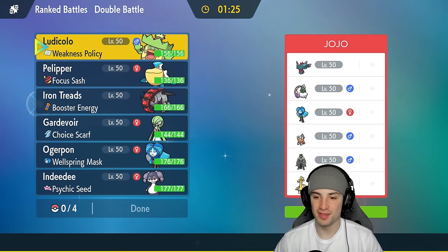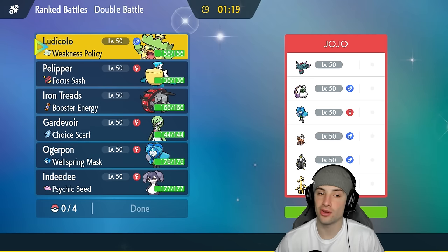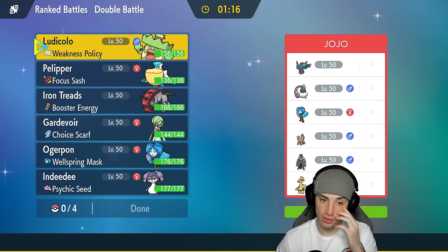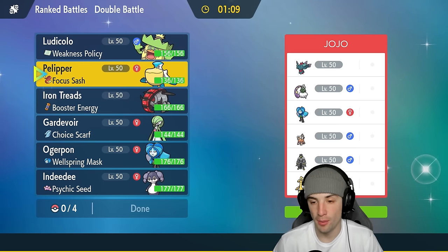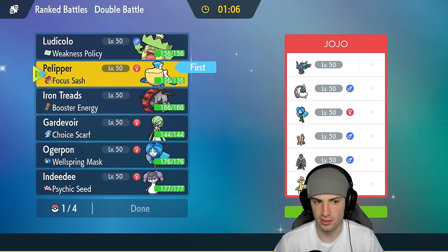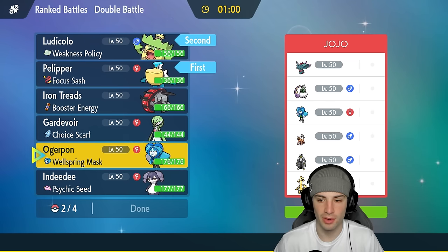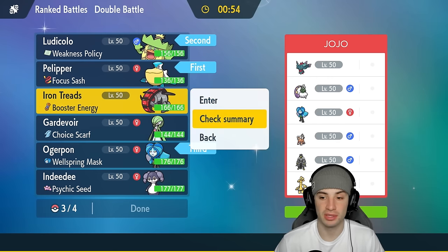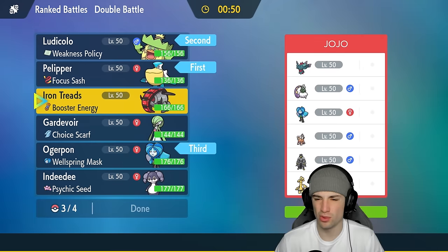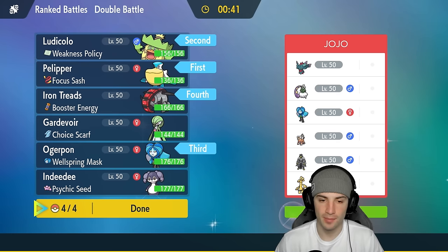Moving on to our first match — we're going up against a decent meta squad. They've got Urshifu, Calyrex, Landorus, Ogre Pon just like us, Flutter Mane, and Tornadus — two great Pokemon thriving in the meta right now. For leads, Ludicolo and Pelipper isn't bad. I like it, I'm going with both of them. We'll bring Ogre Pon and Gardevoir in the back, or go in with Iron Treads with Booster Energy for speed with High Horsepower. Iron Treads can deal with Calyrex and Flutter Mane.